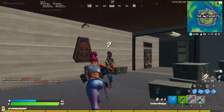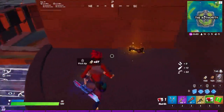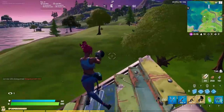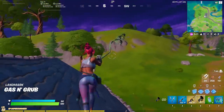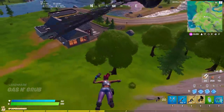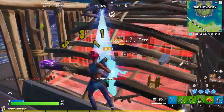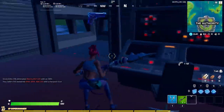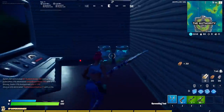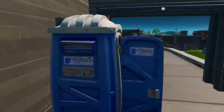Speaking of henchmen, Midas has been swapped out for Jules who carries a slightly altered drum gun as well as a new item called the glider gun. The glider gun is really similar to the Batman grapple from Season X where after you grapple onto something, you automatically start gliding at the end. A pretty decent strategy while landing at The Authority is dropping on the big seawall that surrounds it. There's a ton of floor loot, chests in the top and bottom, as well as slurp barrels within the tiny buildings for shield. There's also zip lines and porta-potties to help you rotate around the edge.